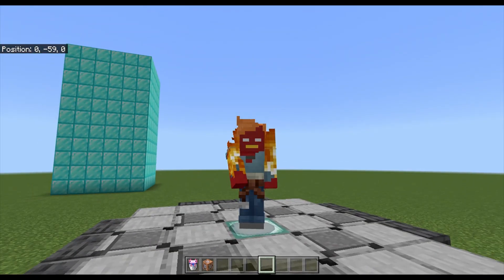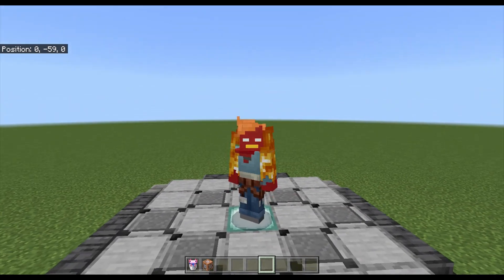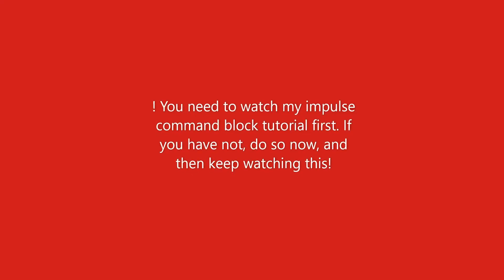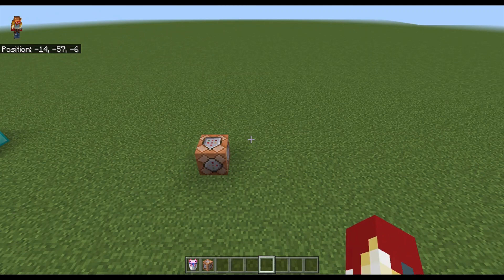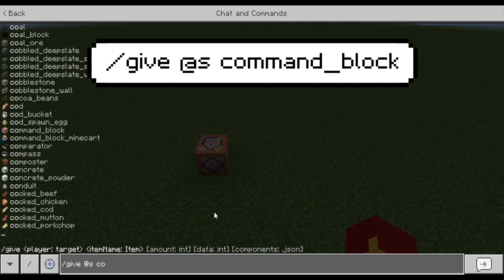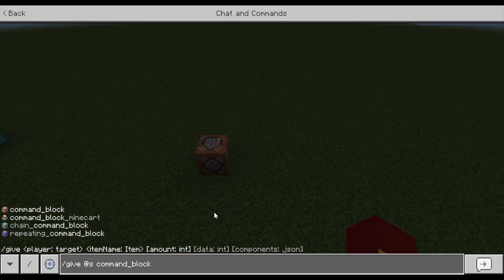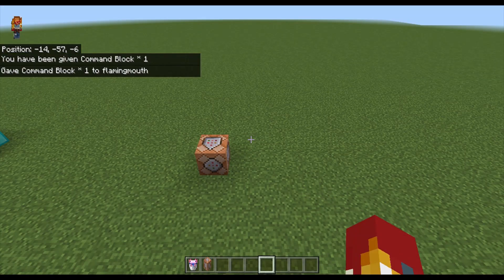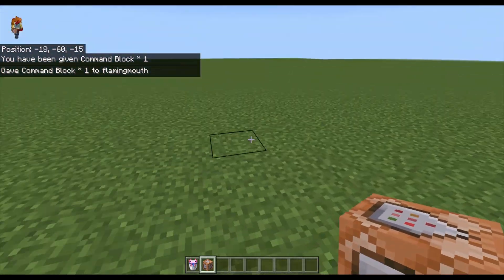Hello everyone, my name is flamingmouth007 and today I'm going to be showing you how to use chain command blocks. Just like in the last video, to get a command block you type in /give @s command_block, and then once you have your command block you can go over to the area you want to put it.